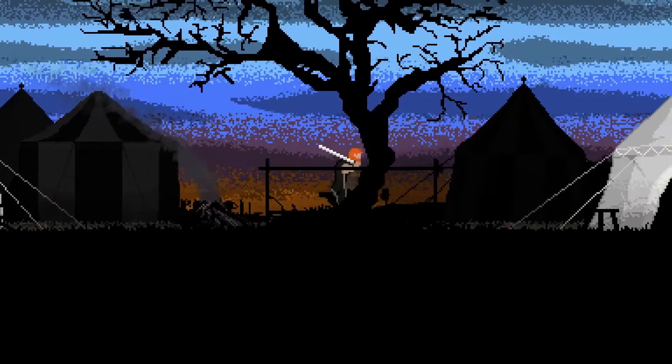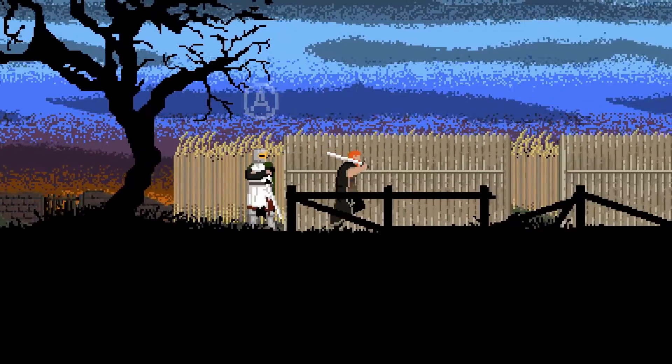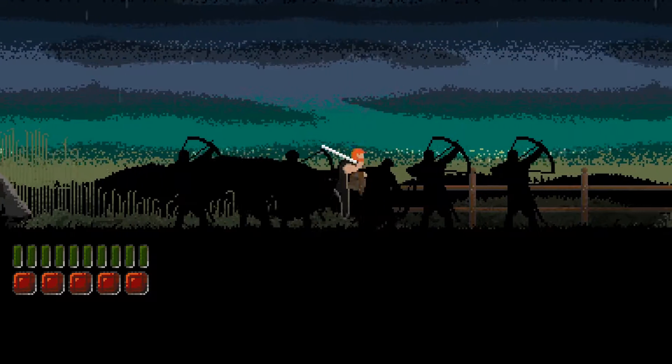We'll start with moving around. The main character from Banner Man can now move at a speed faster than his usual leisurely stroll. You can now run around and you have animations for doing so. Running has been implemented primarily to reduce some of the time spent backtracking.